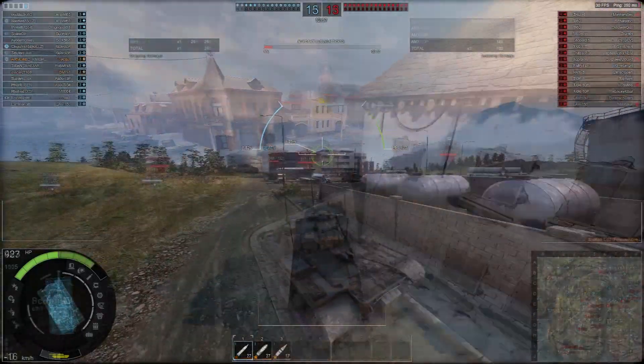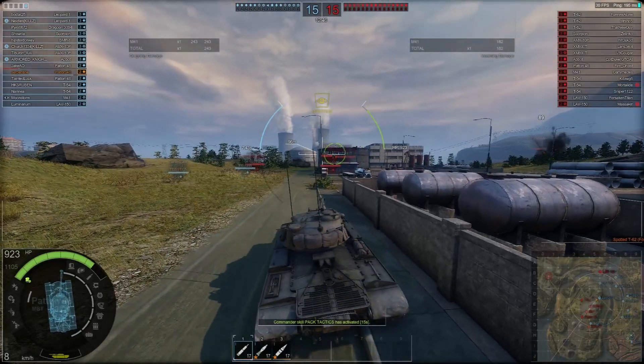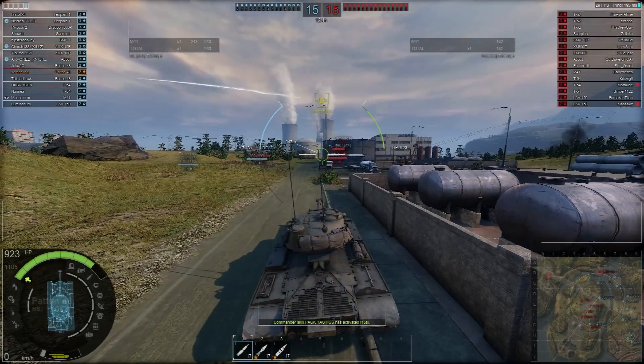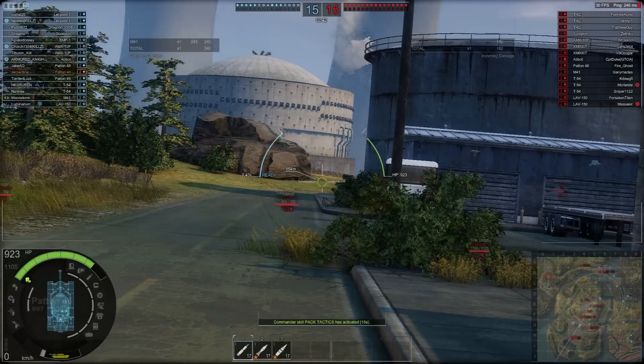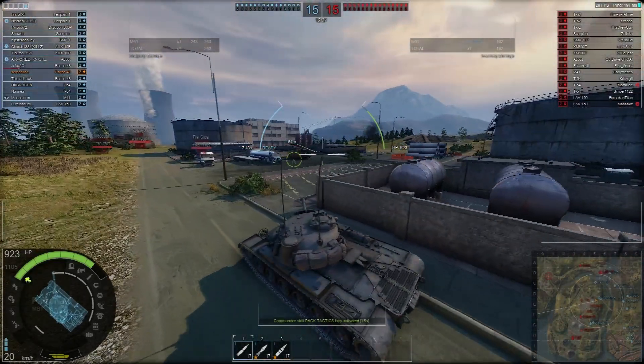As an added bonus piece of visual information, you can also see which part of your tank is covered by environmental objects via the grey lines surrounding your tank in the bottom left, which can be useful if you are behind a small piece of cover and want to make sure no part of your tank is hanging out.